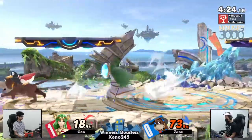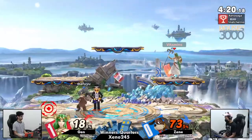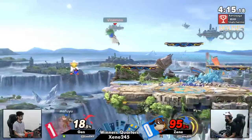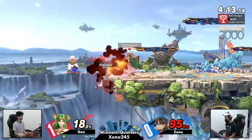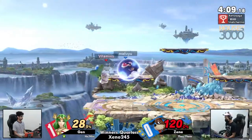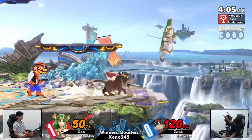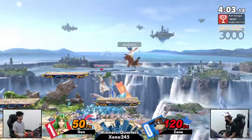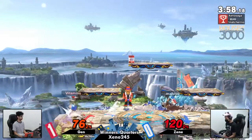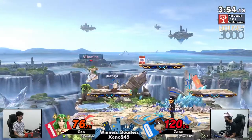Obviously Zayn's counterpick, but not a bad stage for Palutena, to put it lightly. This character can absolutely abuse those platforms to continue pressure with up-air. This went from looking so good for Zayn to a big old yikes. That dog just disappeared. Tried to catch the jump right there with the down-air. Nair on the platform — there's still not a terrible position for Zayn. Could get back into this game here with a couple more neutral wins, though.